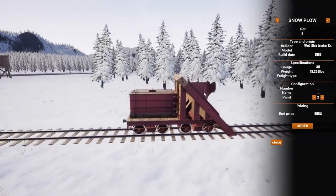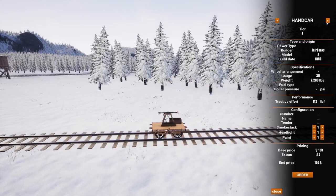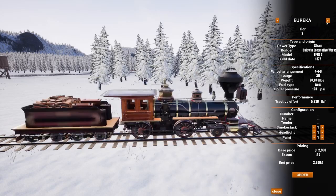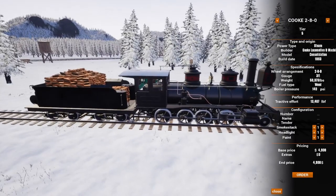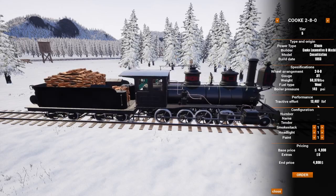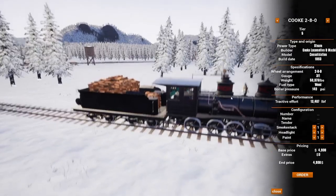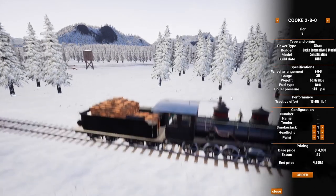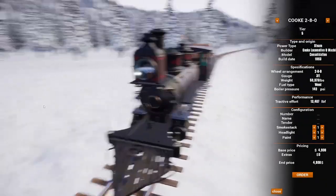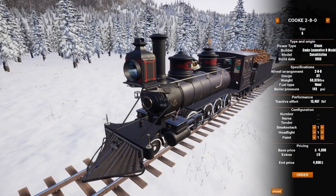We'll probably be buying the red one to match the red train. They also added a new locomotive – the Cook 280 – so we have two Cooks now. This one has 130 PSI boiler pressure and 11,872 tractive effort compared to 13,000 on the other. It's pretty cool to see, looks like it's got a longer tender as well.